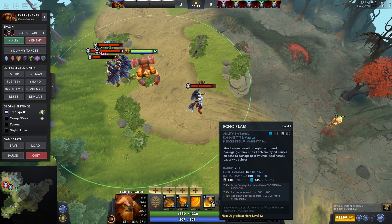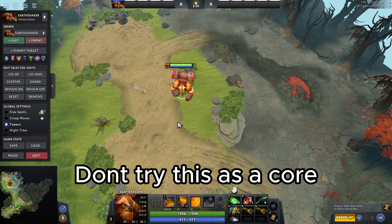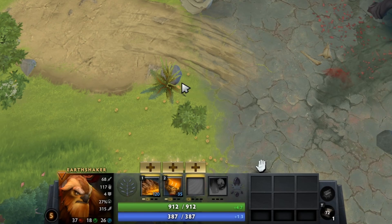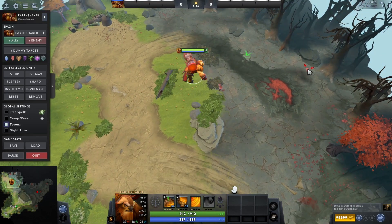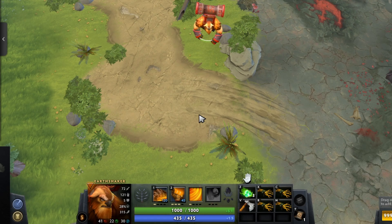The fissure build is only recommended for supports. You start on level one with Fissure, then get your W for killing creeps or hitting enemies, then get a value point in your passive. After that you just max Fissure because you want to set up kills and roam around with kill potential. My item build to go with this is: Tango, Blood Grenade, Stick, two Branches, Sentry Ward, Ward, and Clarity to sustain your mana.